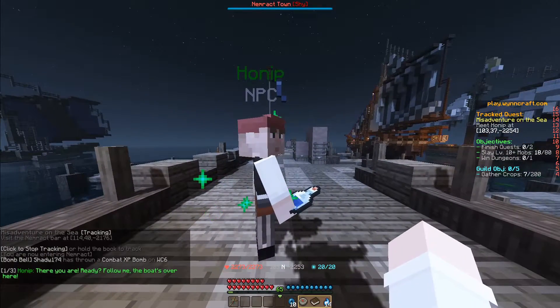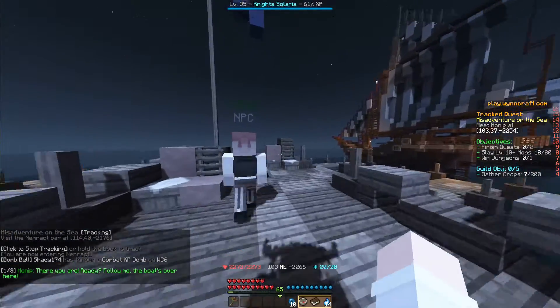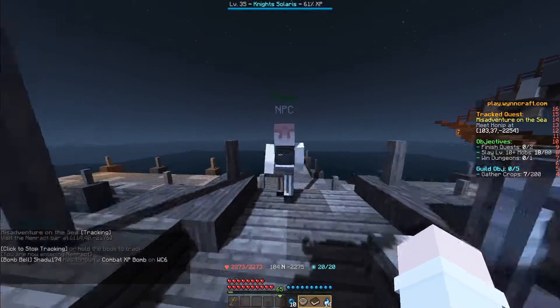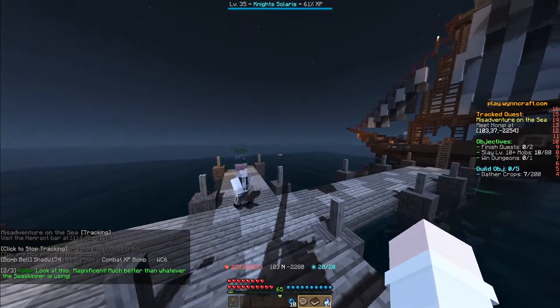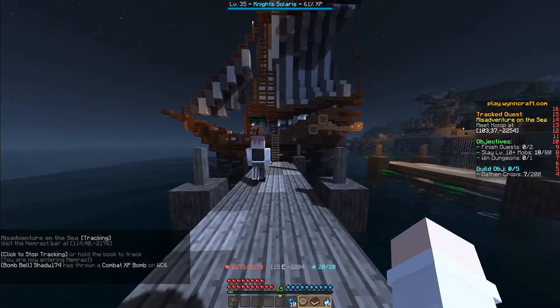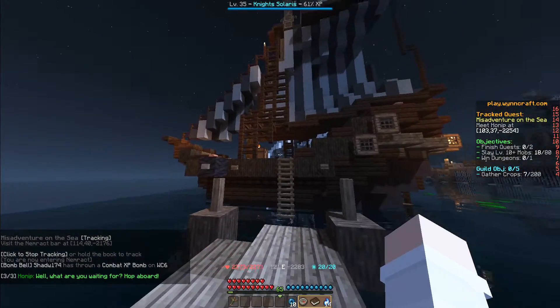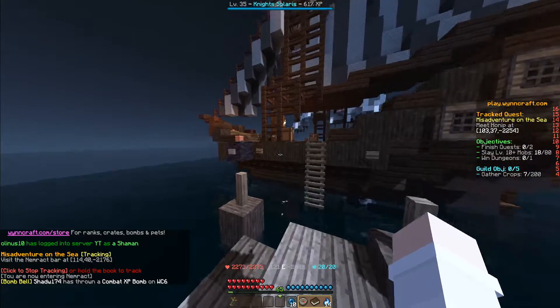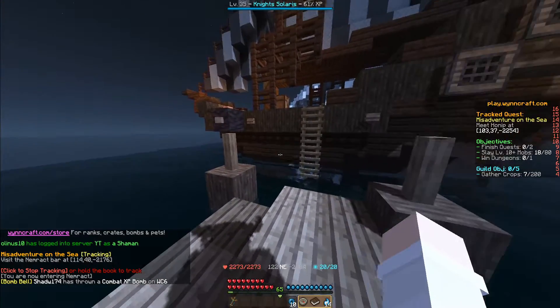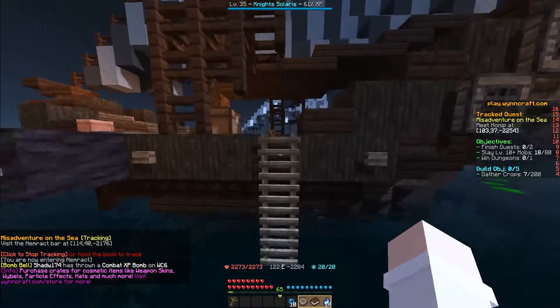Let's talk to Hoeneb. He says: 'Ah, there you are. Ready? Follow me. The boat's over here. Look at this — magnificent. Much better than whatever the sea skipper is using. What are you waiting for? Hop aboard.' Sometimes the boat doesn't always appear, but jump in the water over this way and it will have the same sort of effect.